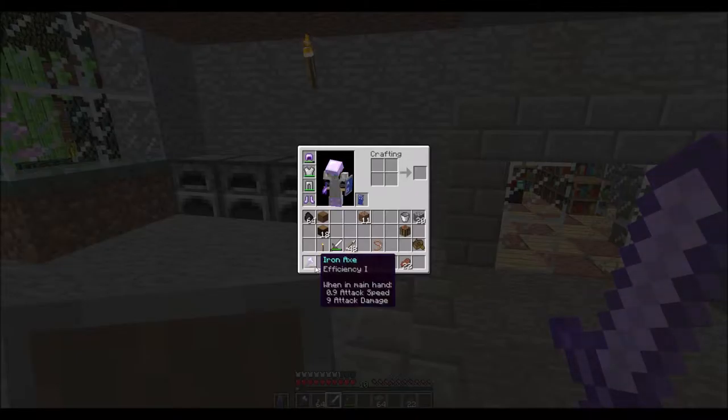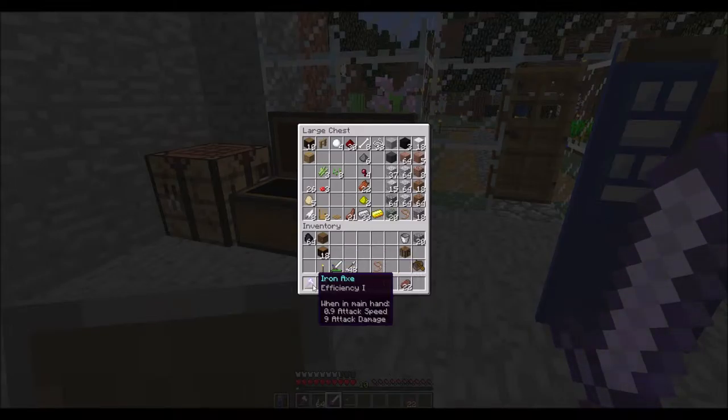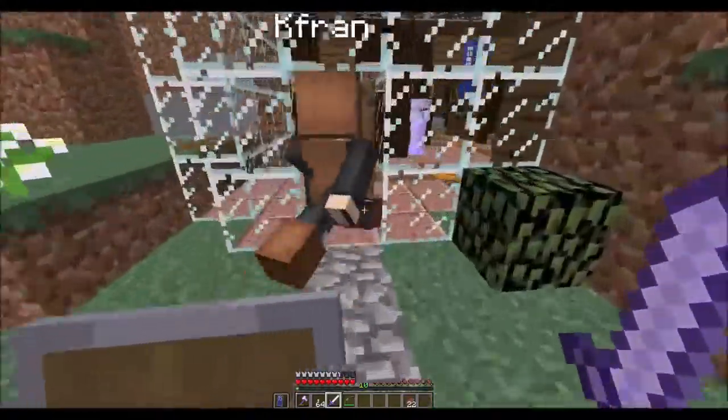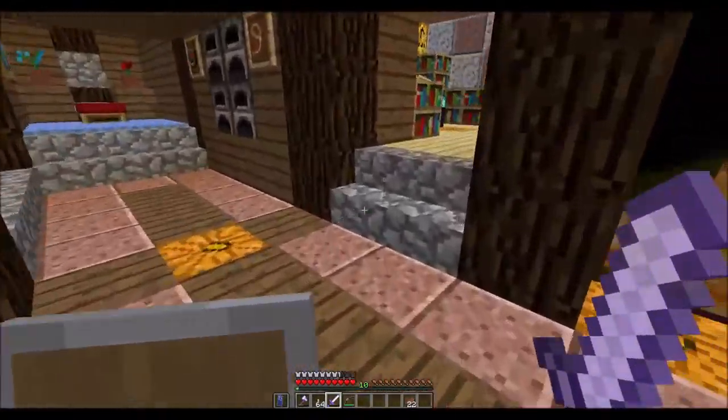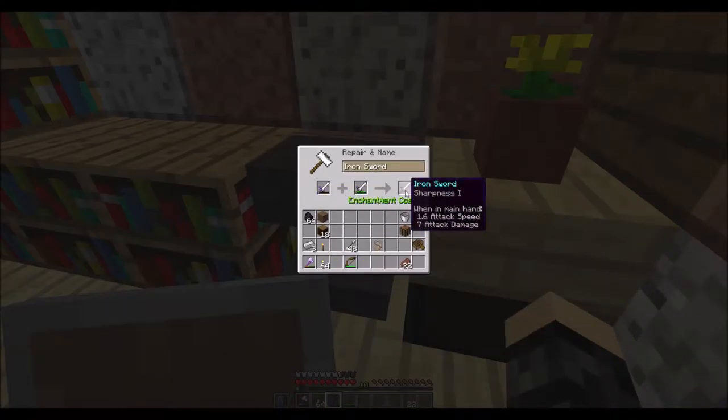I need to fix my axe — it's running out — and my sword is running out. If you need any enchantments, I have like 10 enchanted books in here: a Protection 1, a Protection 2 — two of those — a Power 1, a Sharpness 2, a Blast Protection 2, a Fire Protection 1, a Blast Protection 1, and two Aqua Affinities. I discovered that putting them in an anvil does not give you Aqua Affinity 2. I'm going to borrow your anvil. I thought I saw a creeper over there — go away! Fix the sword.